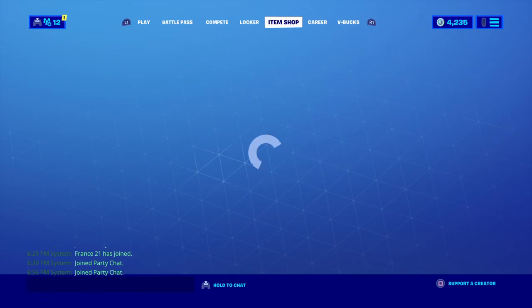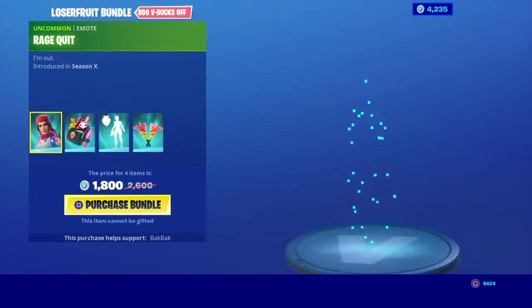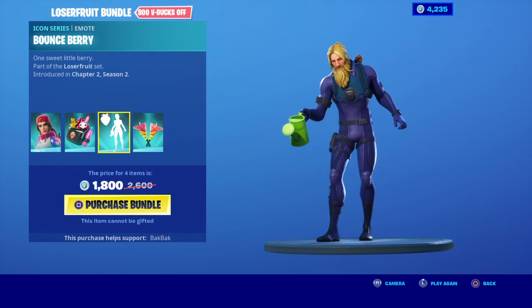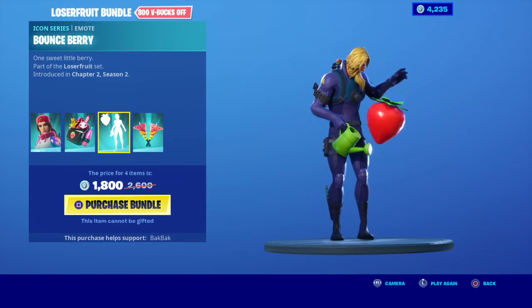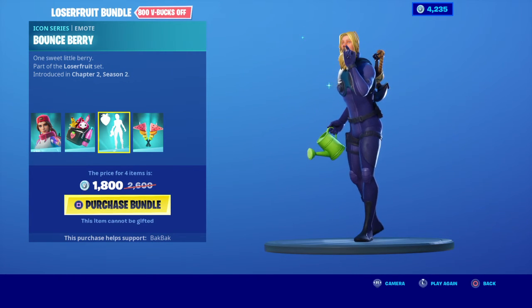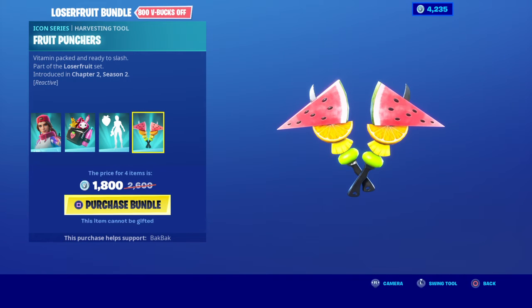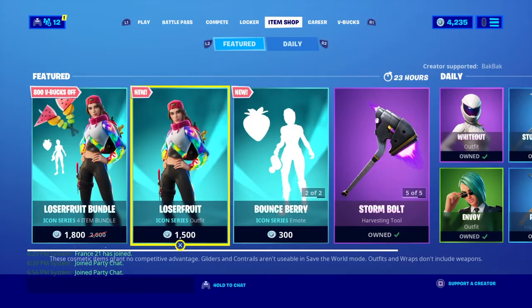And for item shop we got... Loserfruit! So we got Loserfruit with a buddy bag, bounce berry, and fruit punches. I like this design as a pickaxe — just having fruit on a knife, that's nice looking.